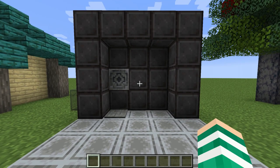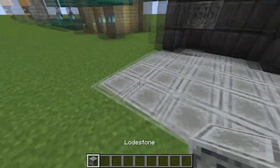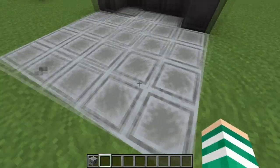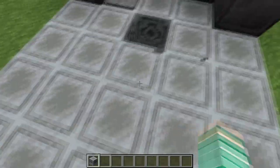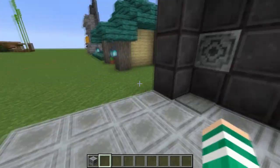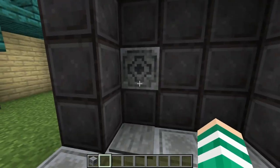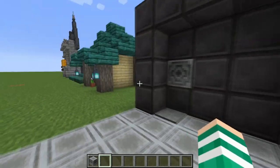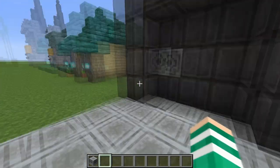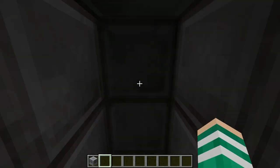Next up we have probably the most expensive wall design slash door entrance ever. We're using lodestone in the floor as some kind of patio because it looks really really modern and it works really well with any kind of modern building. We're also using it as an iris scan. We set it on the pressure plate, the door opens up, and if we go through it brings us to the next one.